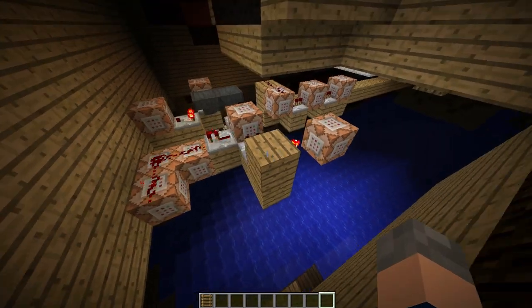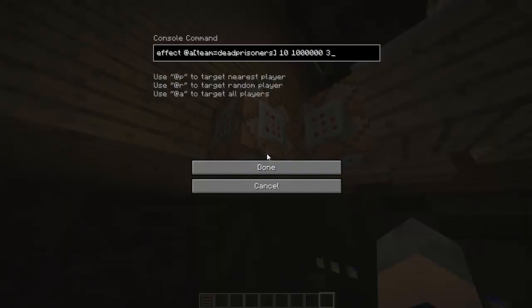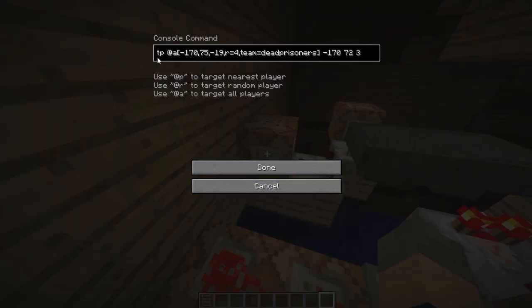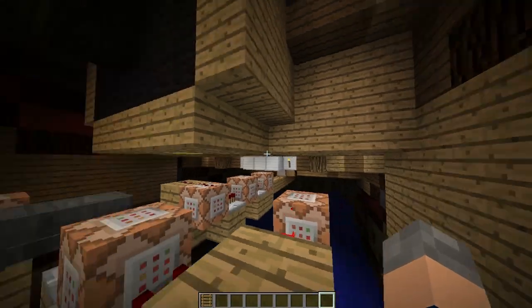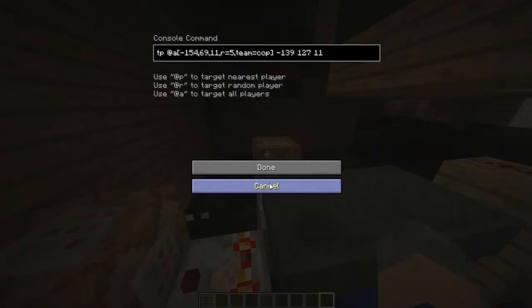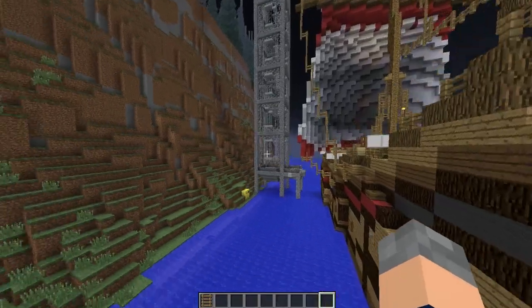All these command blocks just set the spawn point of the dead prisoner — the escaped prisoner — over there, so if they die they're still on the boat. And then this just gives them two effects: resistance and regen, basically so the cop can't kill them. They've escaped, they shouldn't be able to be killed. And then this just teleports anyone who's on the pressure plate — that's what sets up the sphere around there. Dead prisoners — escaped prisoners — can't go anywhere near that block, because that command block just teleports them back to their spawn point. And this one teleports any cop who has reached the bottom back up to the top, so they can't come on the boat.